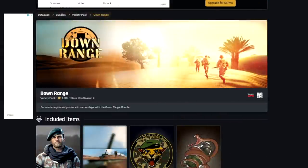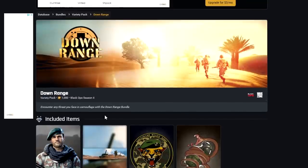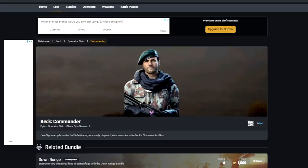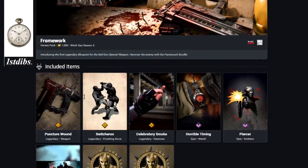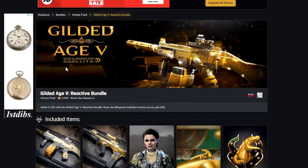Here we have the Downrage bundle for 1,000 COD points. This video started off with a bunch of stinkers so hopefully it gets better later. We have the Commander skin for Beck, the Roll Up Calling Card, the Wildcat Emblem, and the Fatal Bite sticker. The Framework bundle I already made a showcase video on — it's a new Nailgun bundle, so go check that one out on my channel.